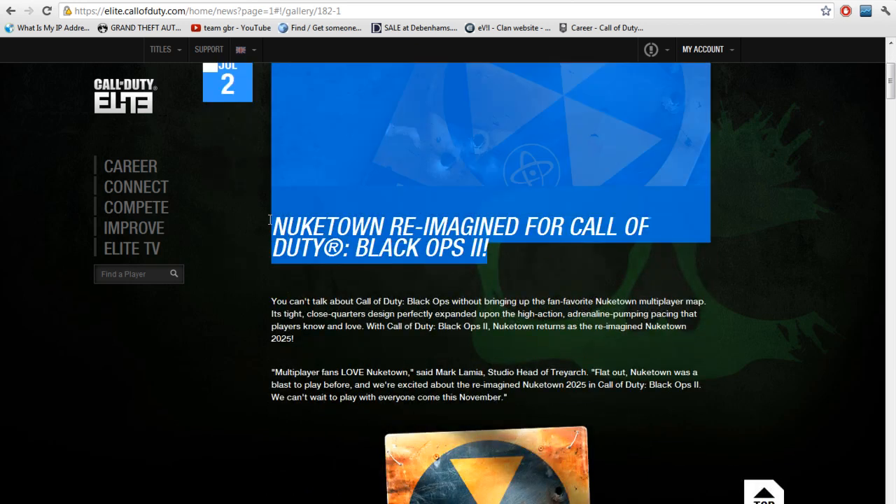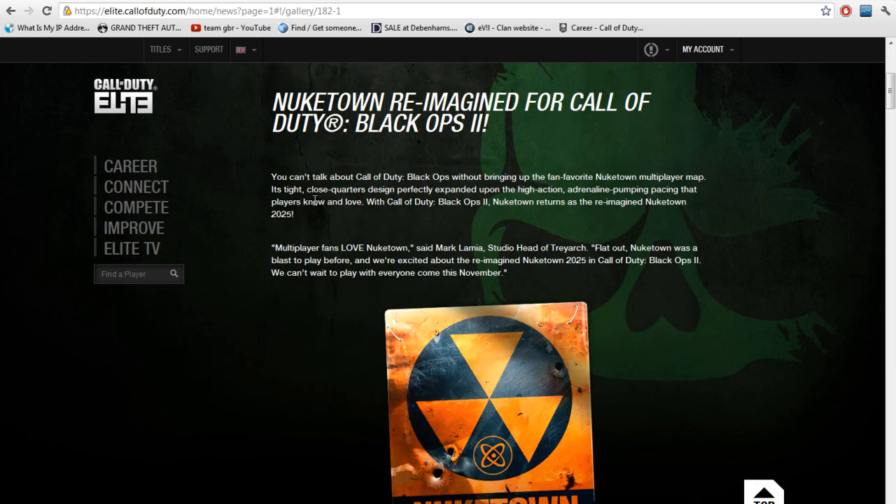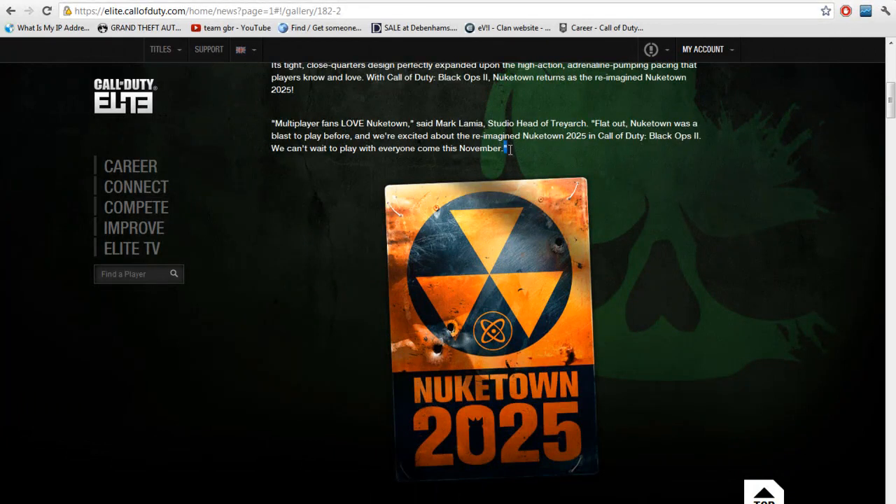In this video I want to show you guys about the new Nuketown. You get it by pre-ordering, and there were a lot of questions asked about it. If you pre-order it, on the day it's released on the 30th of November, you'll be able to play it right away. It'll be released with the game, and you'll be given a code to go to the PSN Store, the Xbox Marketplace, or Steam to download it.